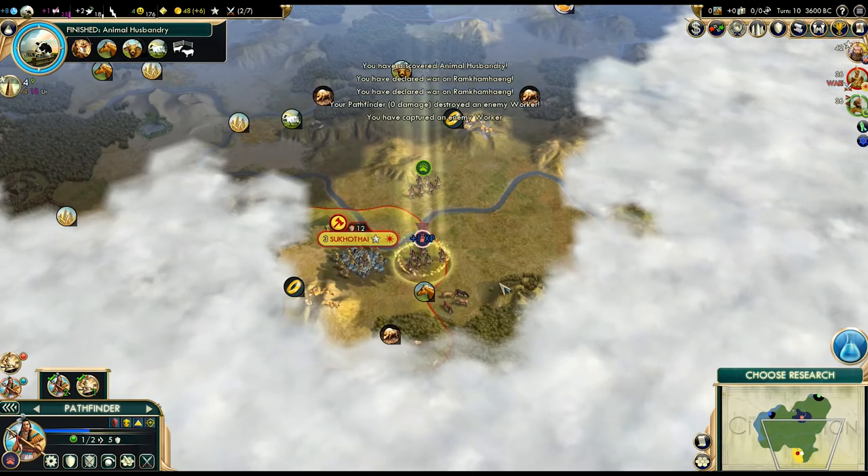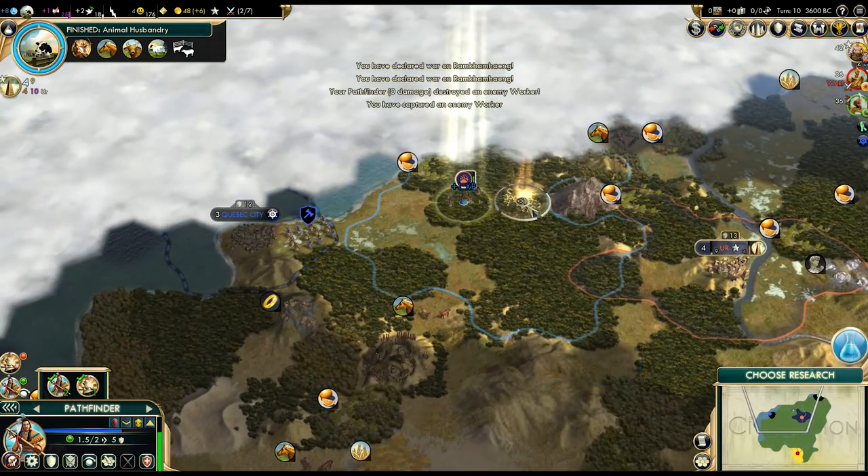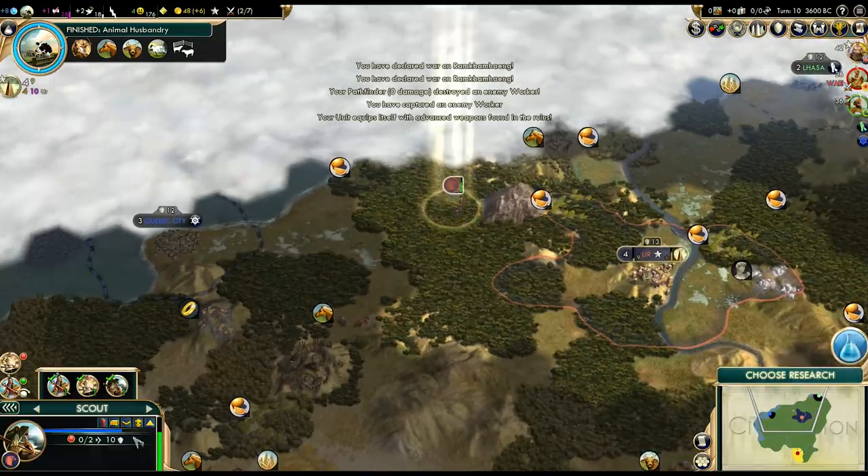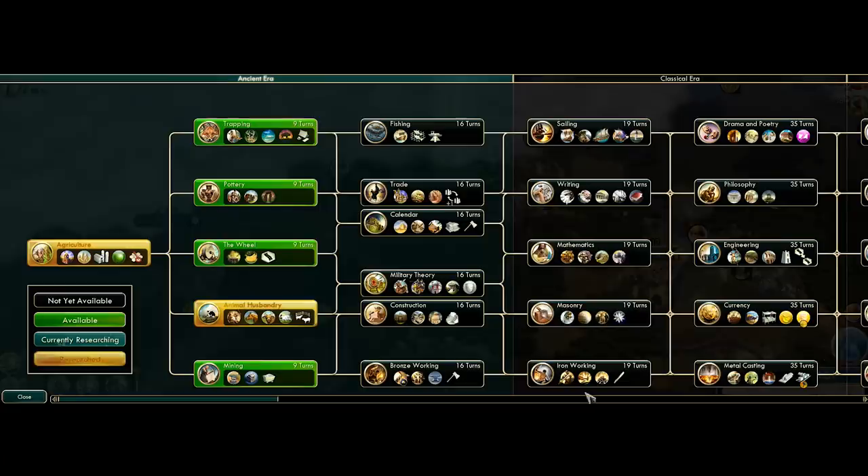Let's do it - that's mine now. Thanks. Here's another ruin - nice. We got upgraded to a scout. That will be quite useful, because a scout is a pretty strong unit this early on.